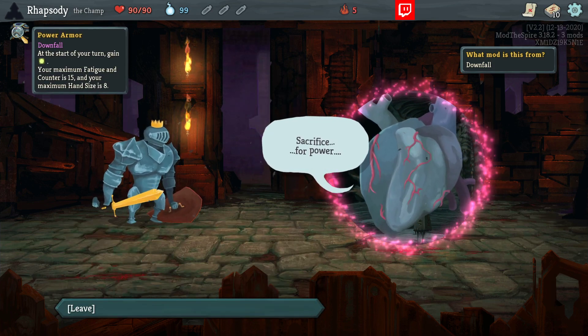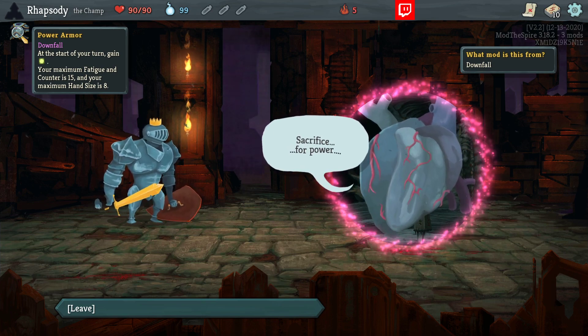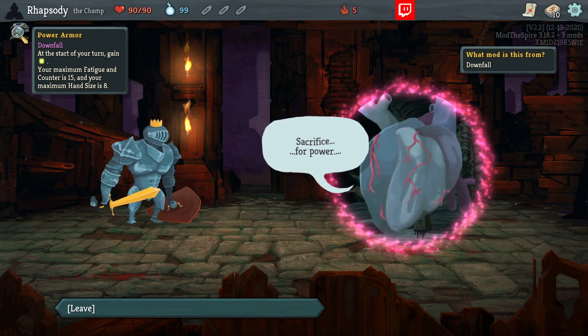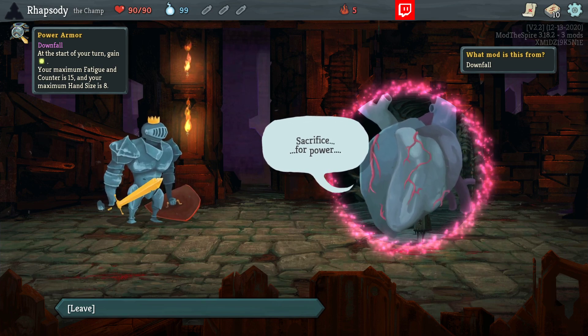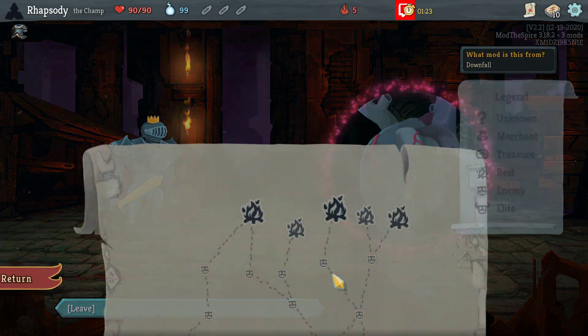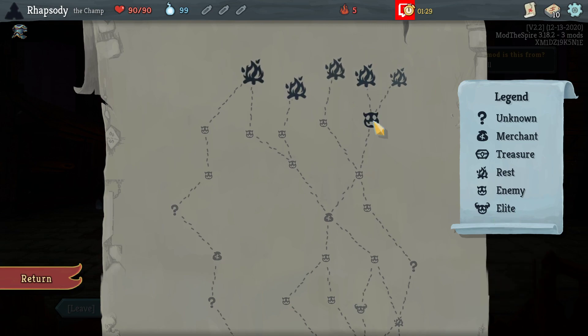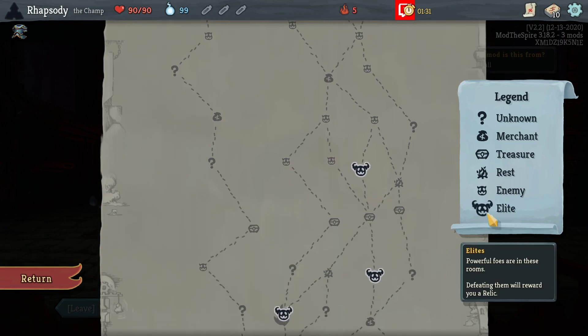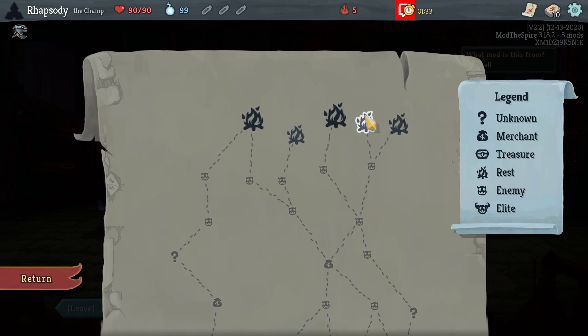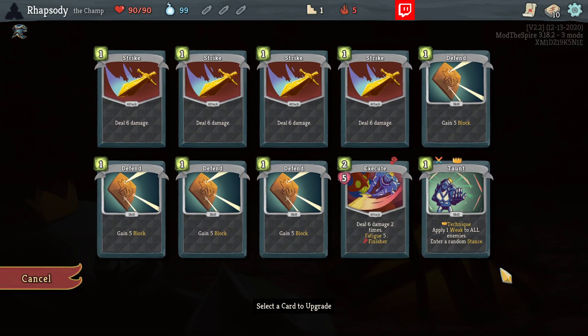Power Armor! Alright, well, we're going to be building around it — building with it in mind, so I think this is going to be okay for us. Your Maximum Fatigue is 15 and your Maximum Hand Size is 8, but we do get an extra energy every single turn. I think I'm still going to start pretty much in the same location as I was previously going to.